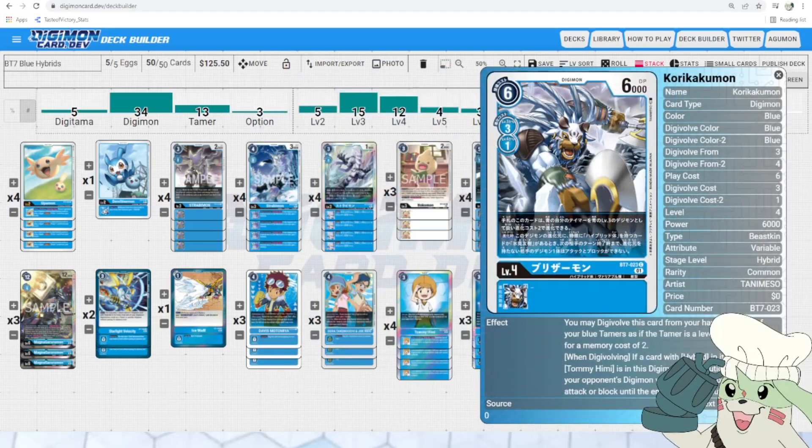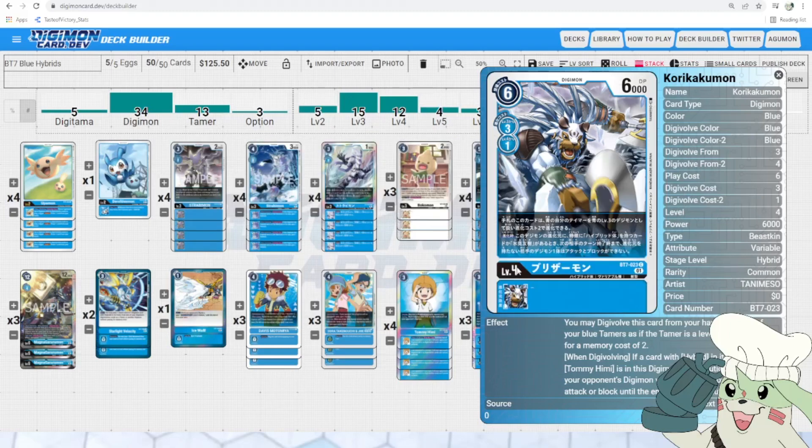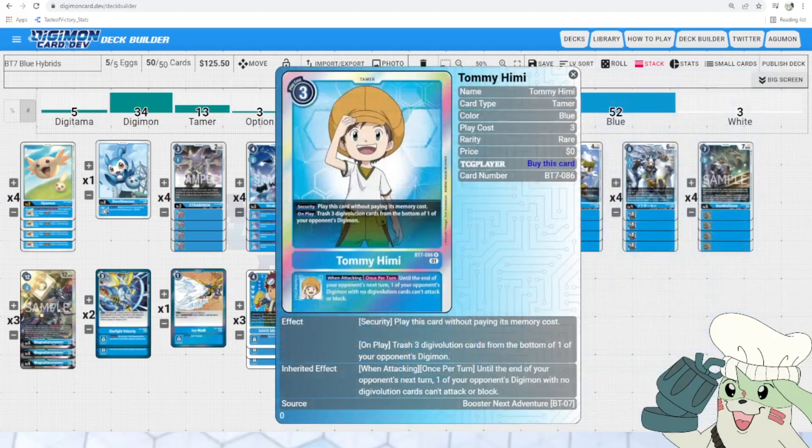Korikakuman also lets you Digivolve over a Tamer as if it were a level 3 blue Digimon for a cost of 2 — otherwise it would be 3. He can also Digivolve over a level 4 for only 1 memory. When Digivolving, if a card with Hybrid in its traits or Tami is in this Digimon's Digivolution cards, one of your opponent's Digimon with no Digivolution cards can't attack or block until the end of your next turn. So this is a when-Digivolving stun. You can go over Tami for 1 memory, stun something. Then at 6000 DP, you can swing and stun something else with Tami's inheritable — stunning a lot of Digimon in one turn.